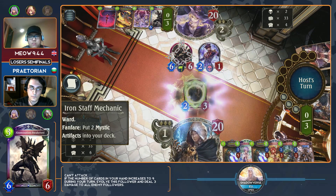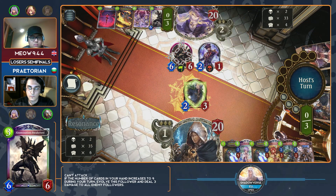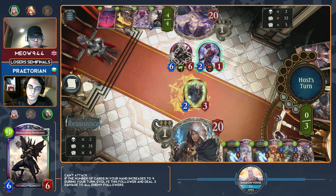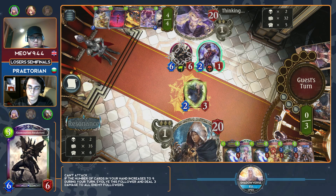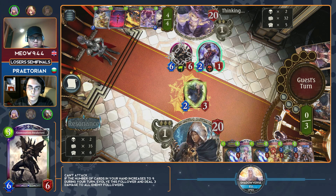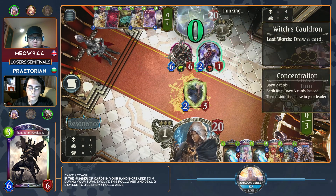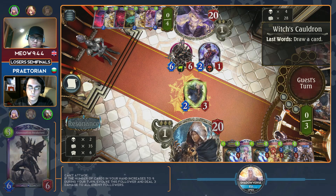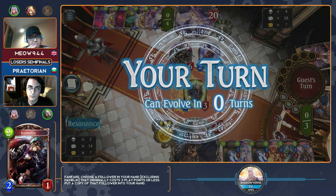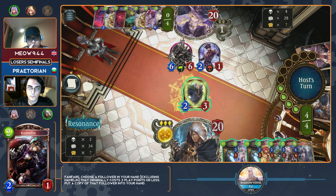He's got Witch's Cauldron and Concentration — that is a way to gain cards in hand. On turn four you play both of them, you can even just evolve the Abomination. Now there is a ward in the way, and this is exactly why Iron Staff was Hamelin. Hamelin creates a copy and puts it directly into your hand. It's just a 2-1, you can copy an artifact that you've pulled out — like a 3-1 with Rush or a 2-1 last words draw card. You can copy pretty much anything you want from an artifact generator.